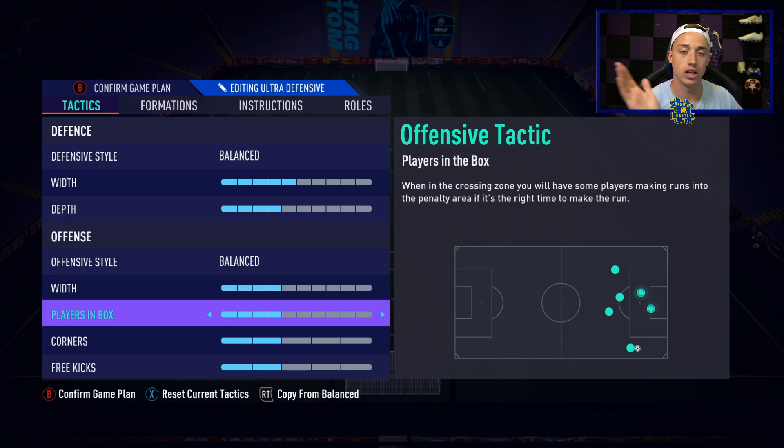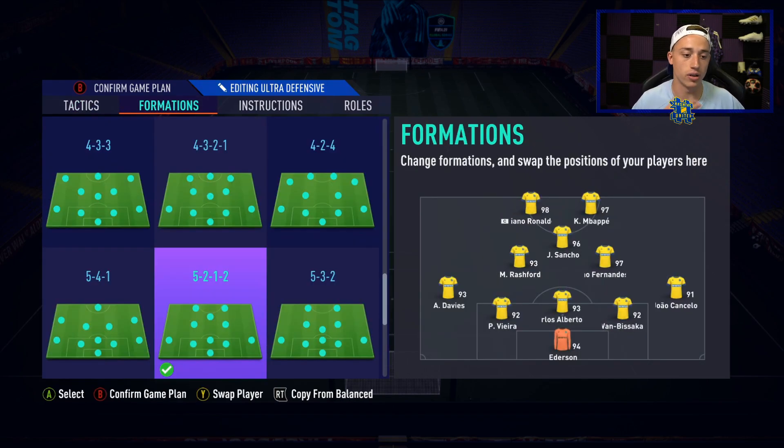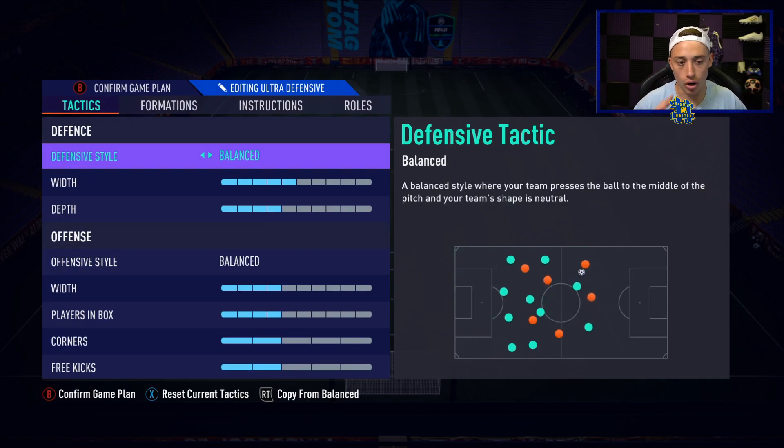It depends on your play style. One important thing to remember in any custom tactics video — you might not want to copy everything, just take what's useful. I personally always use the 5-2-1-2 because I like having the CAM in the middle. Some people will use the 5-3-2, which can be even more defensive with three CDMs at centre mid — an absolute nightmare. And I do apologize for the right backs at centre back — if you can't beat them, you've got to join them. I keep it on balanced rather than drop back.